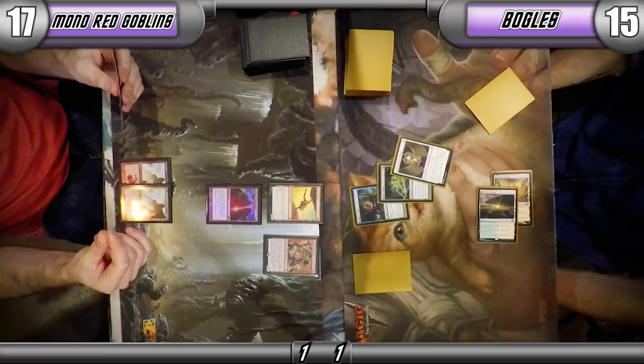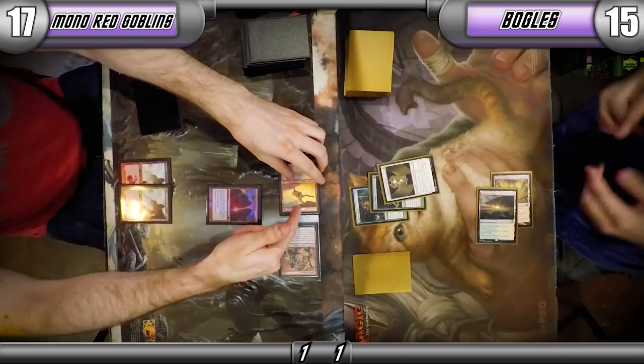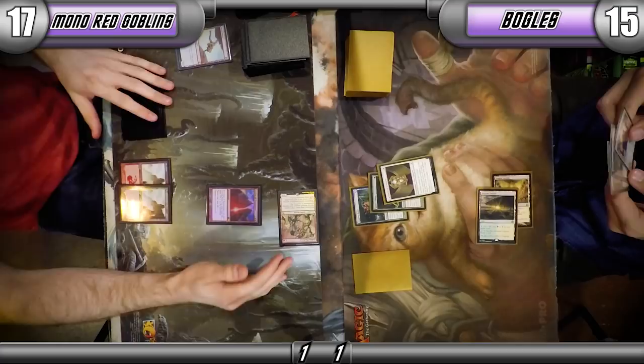I wonder if there are any lifelink cards in your hand — any dead cards that Leyline of Punishment is affecting. If I do have the Daybreak Coronet, I've got plenty of enchantments on my creature and the ability to make white mana. Lifelink or no lifelink, Daybreak Coronet is still gas.